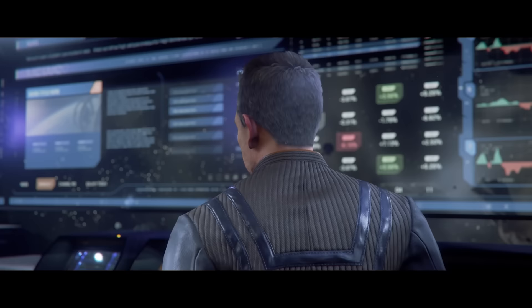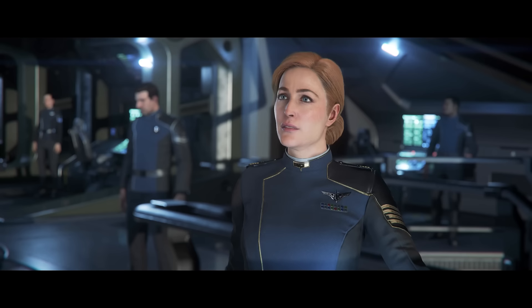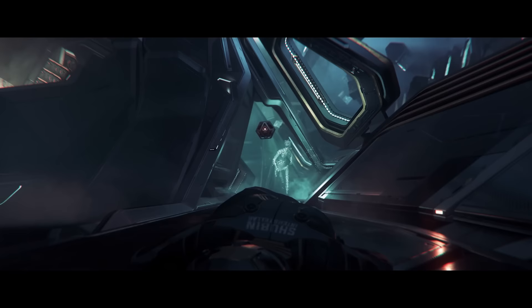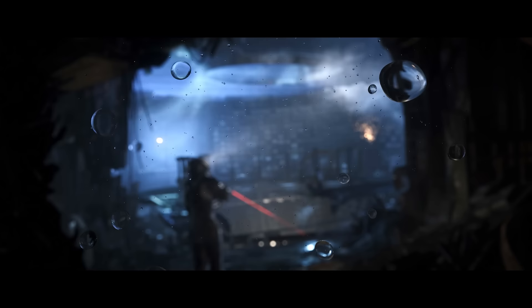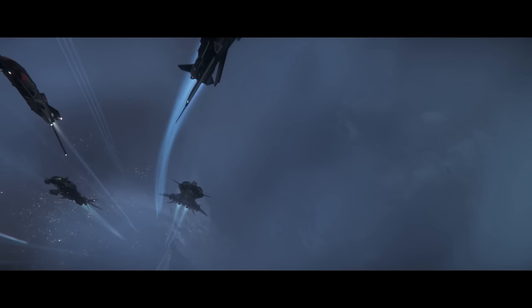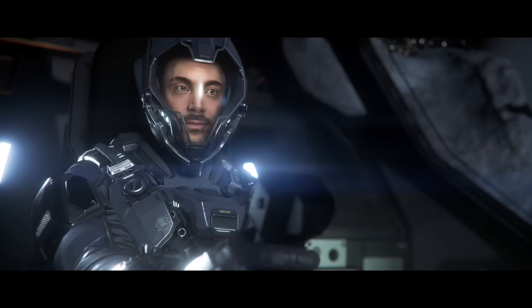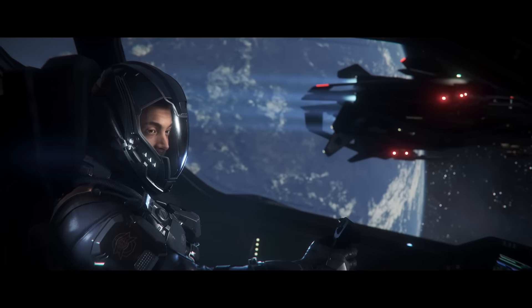They're receiving UI art support on those features. The vehicle loadout terminal is approaching feature complete with the addition of special features for group equipping items. For example, changing a single ship thruster will change the others if required, or equipping a specific missile will automatically swap to the correct missile rack. The UI art team is also creating a 3D augmented reality display for the vehicle loadout terminal, which will be located in the Idris' hangar where players can customise their ships.